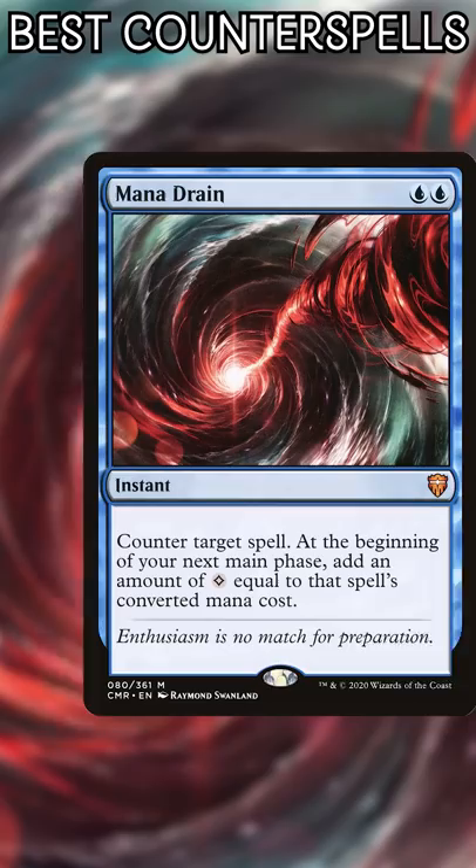And number 1: Force of Will. It's free, easy to cast, can counter any spell, and will always be there when you need it. Subscribe for more counter magic. Peace out, Tribe Scout.